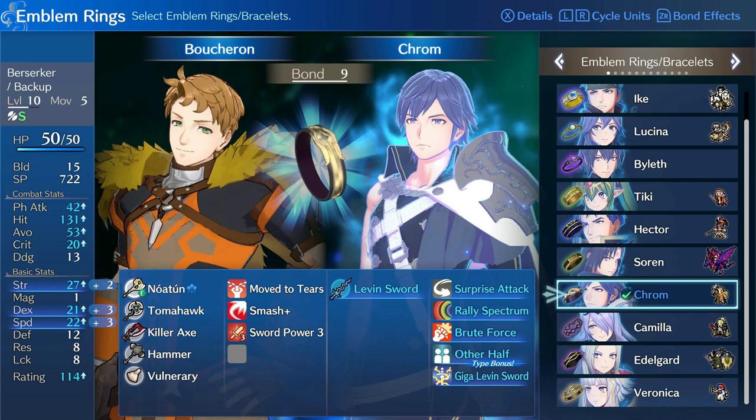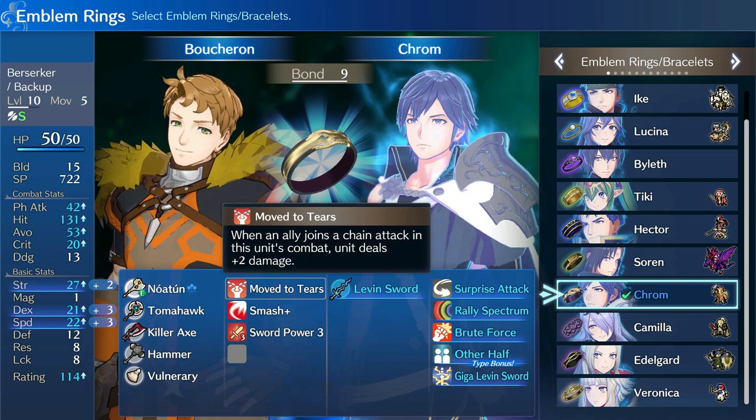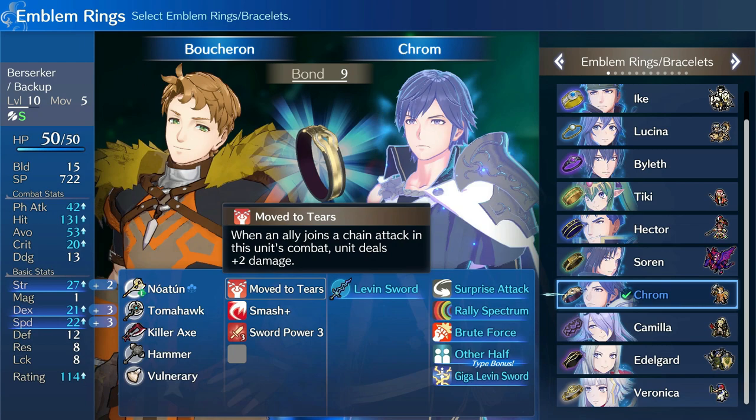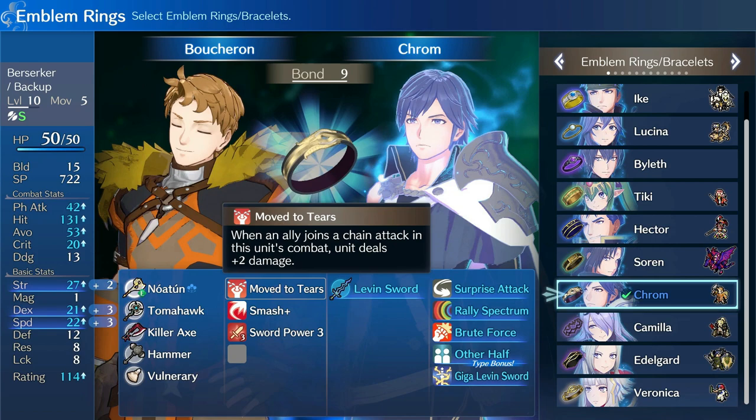I've had a lot of people push back against that, but we're going to see how it all plays out. The idea is that with Brave weapons, you can make the most use of Boucheron's Move to Tears skill, which gives plus two damage per attack when you're leading a chain attack. With a Brave weapon, that's a free eight damage on top of your normal attacks.